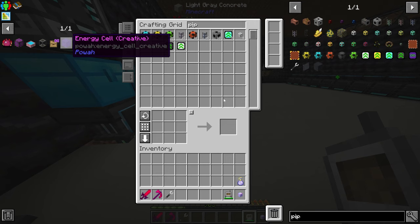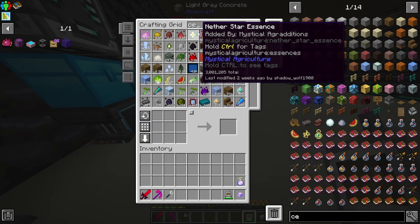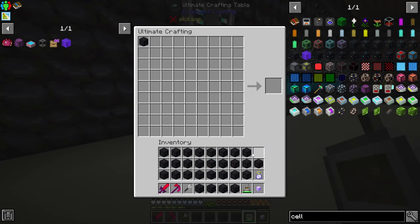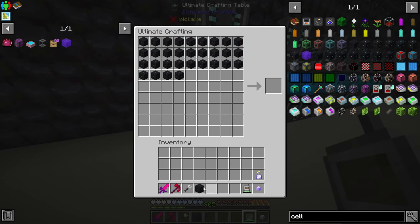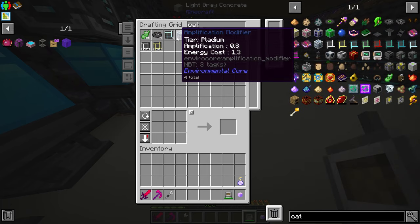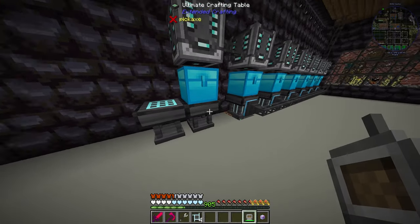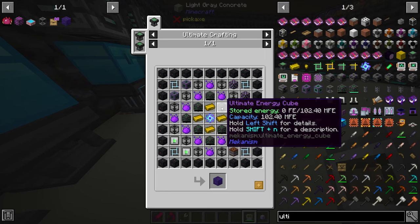Finally, the last item we can do today - the creative energy cell. We have everything except for these two, even though I definitely have them. I need to grab out the cells - they don't stack, that's so annoying. They're filling up my hotbar because this thing is charging in my hotbar. Let's get all these shoved in here - that's 32 of them. Then I need the catalyst - four of these. Then I'm going to require ultimate ingots and singularity, and seven ultimate energy cubes.